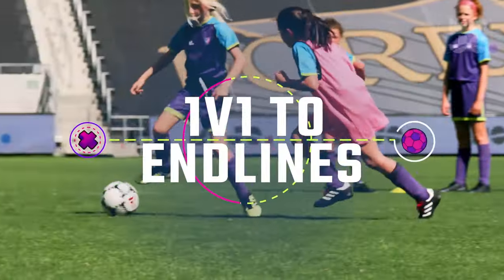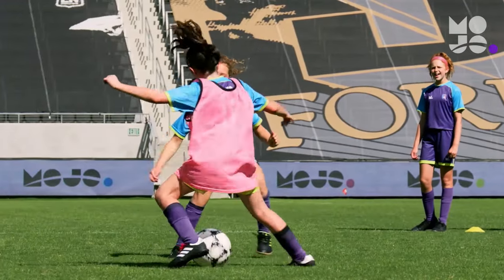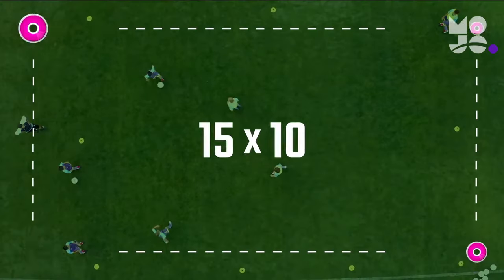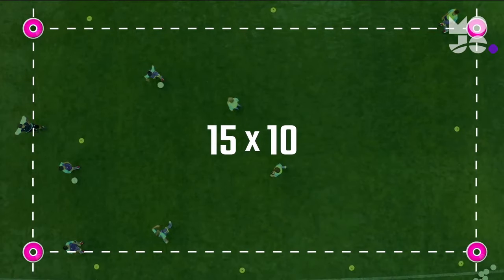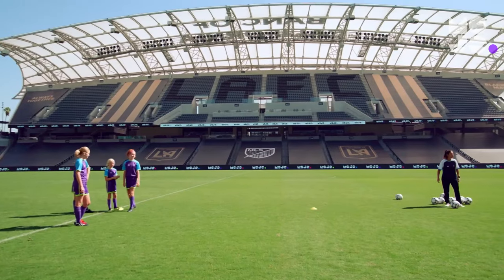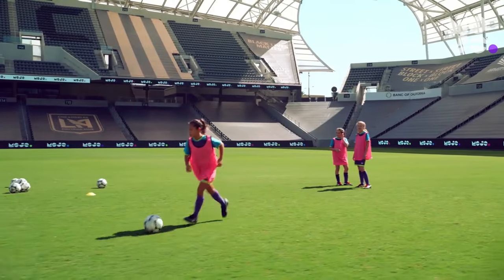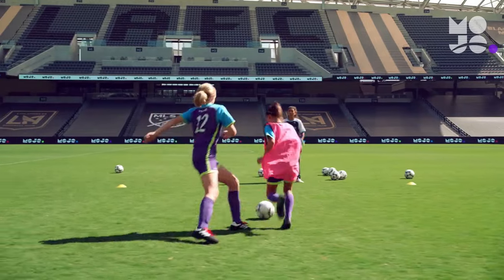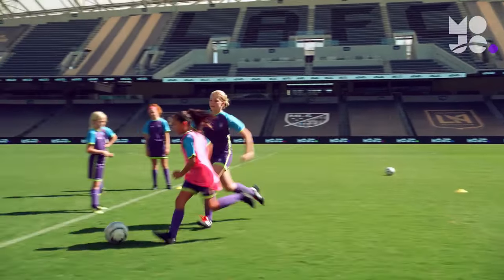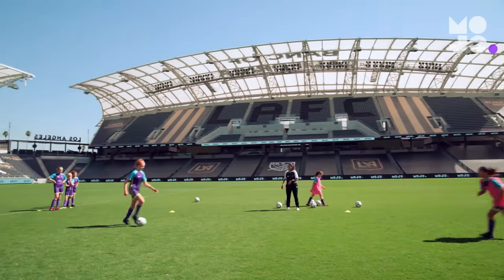This is 1v1 to End Lines. Each player gets lots of touches on the ball, developing their dribbling, attacking, and defending skills. Use four cones to create a small rectangular grid. Divide your players into two teams, one in pennies, starting on opposite end lines. Players scrimmage 1v1 and score by dribbling the ball over their opponent's end line, within a hula-hoop's distance of their body. Each time a player scores or the ball goes out of bounds, new players rotate in and a new round begins.